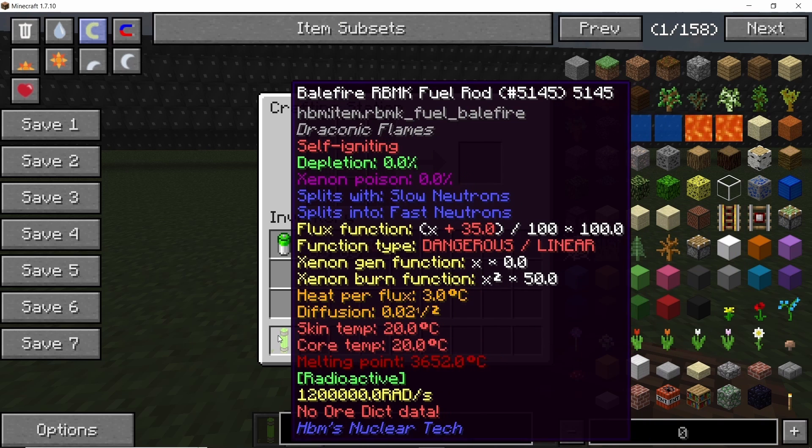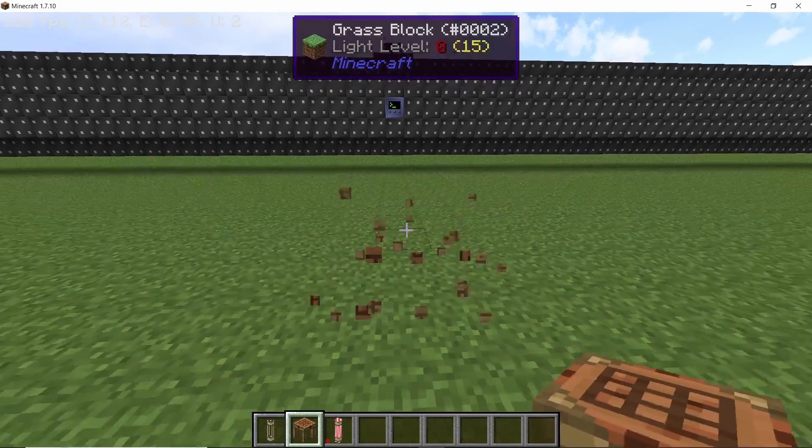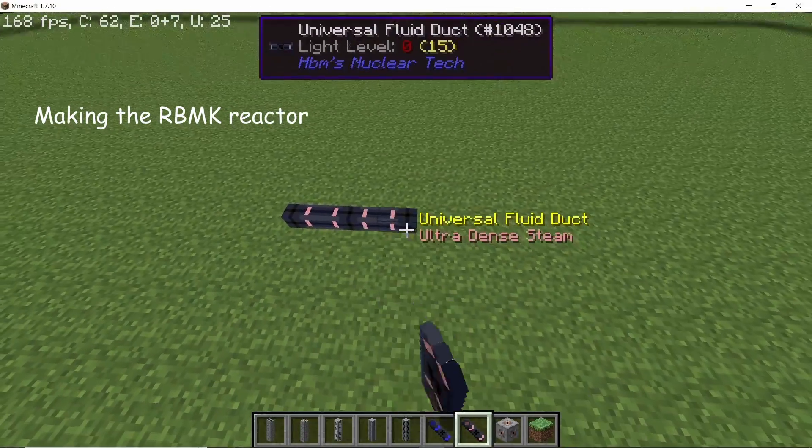In this way we get di-gamma. Combine it with a bale-fire fuel rod and that will give you the di-gamma fuel rod. That's the particle accelerator done — now to make the RBMK reactor that is going to deplete this rod.